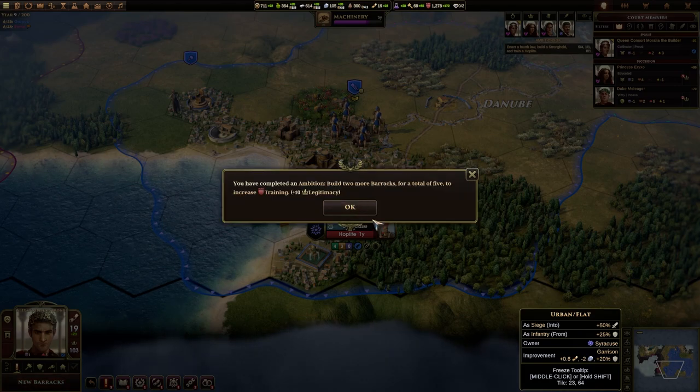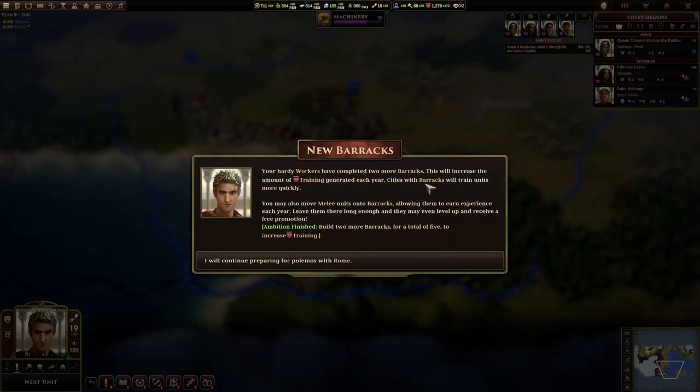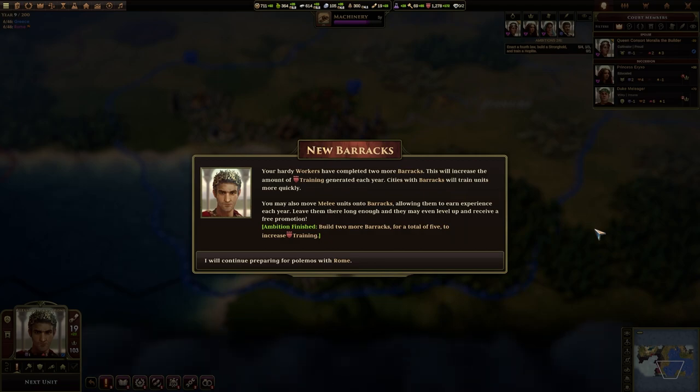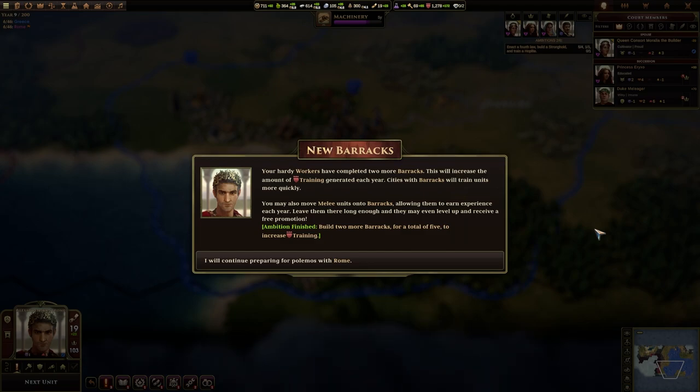We're now known as Alexander the Strong. You've completed the ambition to build two more barracks — gives us some more legitimacy. Your hardy workers have completed two more barracks. This will increase the amount of training generated each year. Cities with barracks will train units more quickly.